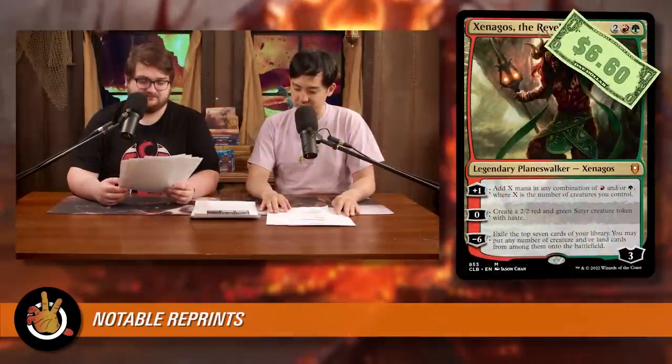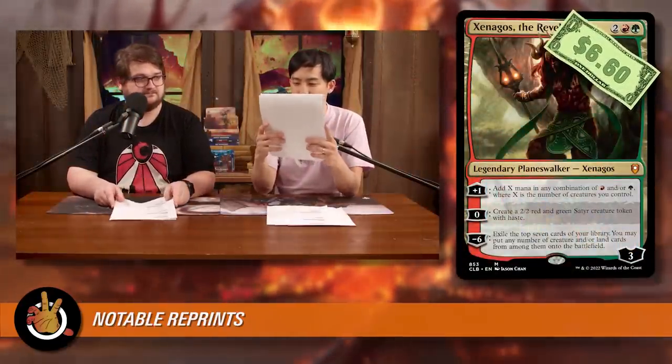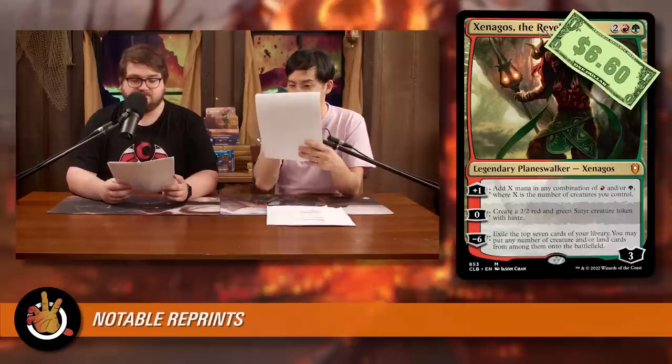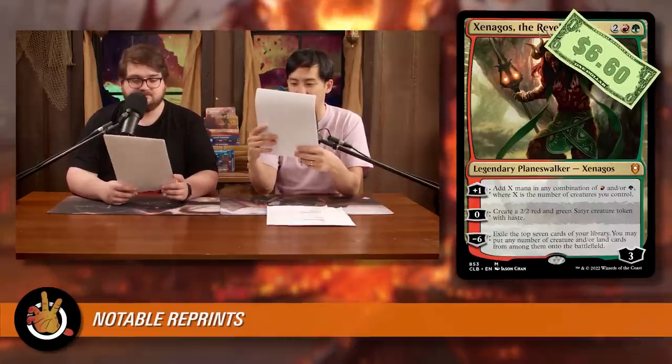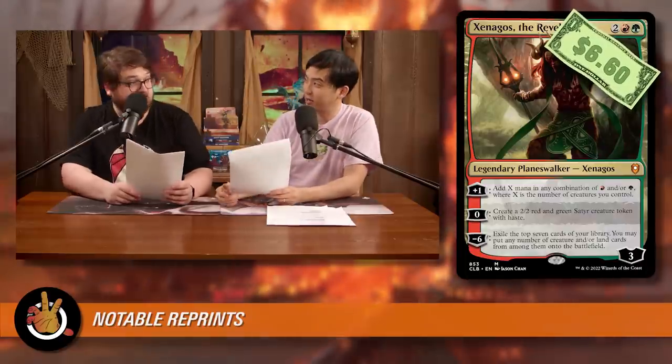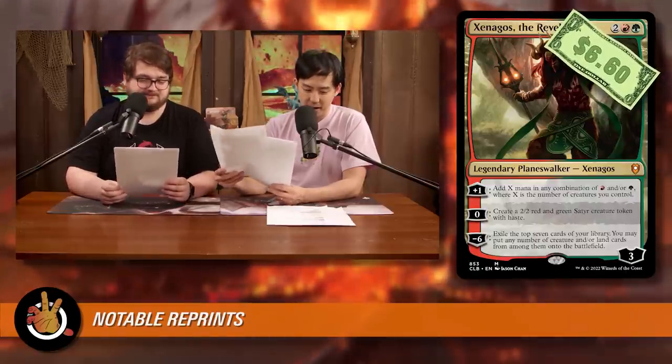Next: Xenagos, the Reveler. A classic red-green planeswalker that creates satyr tokens, but more importantly lets you add X mana in any combination of red and green, where X is the number of creatures you control. With a bunch of wolves, each counts as mana — pretty good.